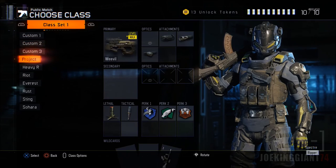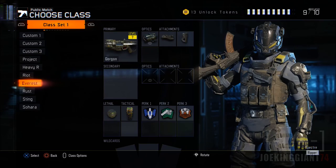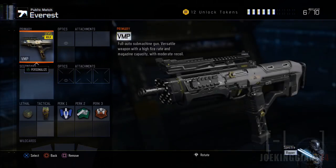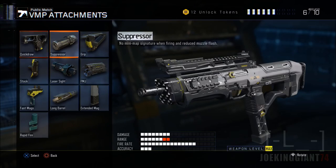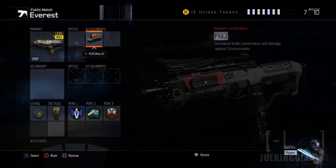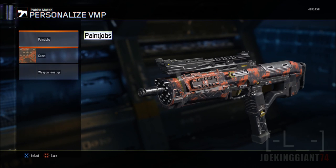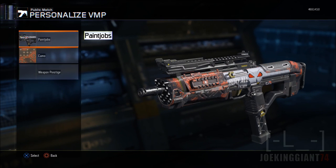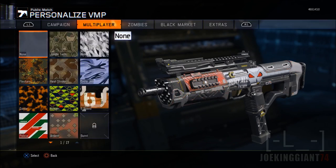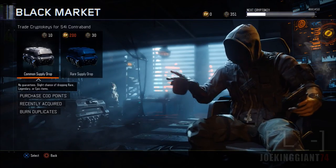Let me check out the FMJ for the BMP — it's a weapon I don't even use, but I'll put it on anyway. So the BMP has it now — the FMJ just looks red, it doesn't even make a difference. These things are useless — I freaking hate the black market this year.